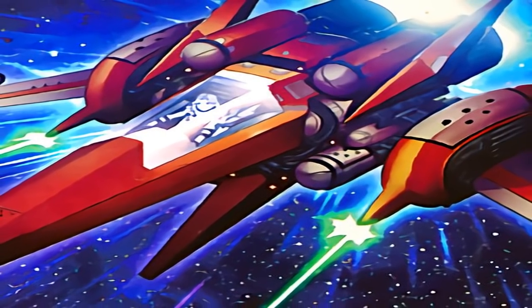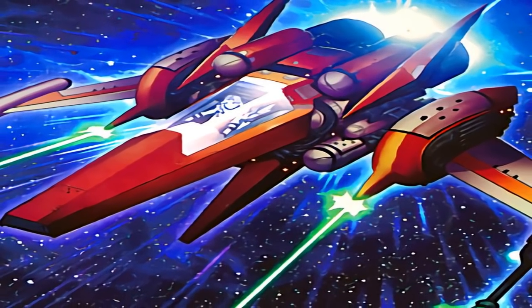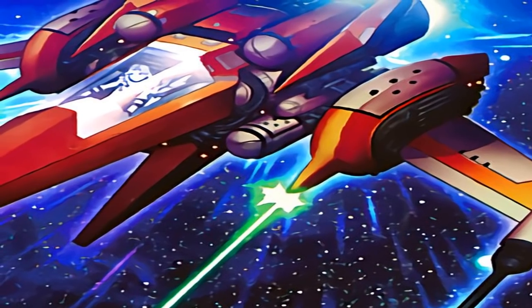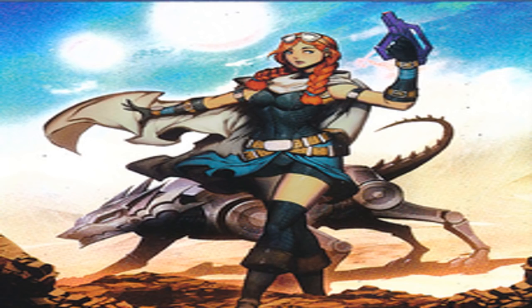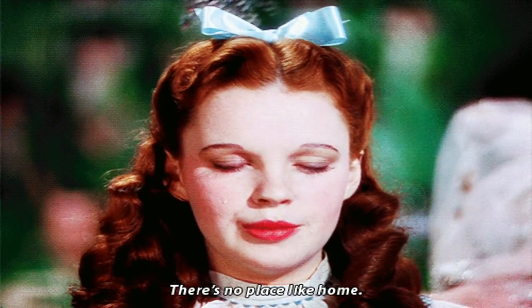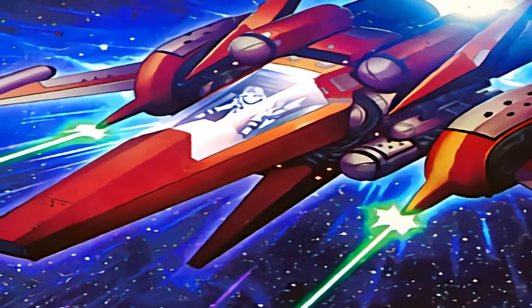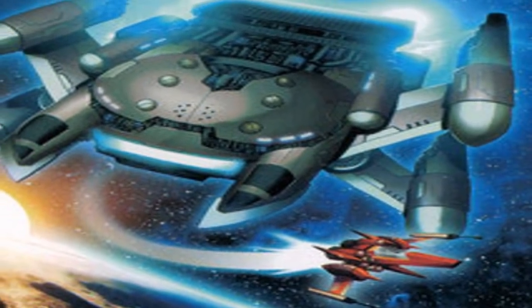Cosmo Slip Rider. If this card is normal or special summoned, you can target one spell or trap card on the field and destroy it. If this card is destroyed by battle or card effect and sent to the graveyard, you can banish it from your graveyard to Special Summon one level 4 or lower Cosmo monster from your deck. Cosmo Slip Rider is based on the Ruby Slippers from The Wizard of Oz, notable by its bright red colour scheme and the fact that Cosmo Farm Girl is in the cockpit — fitting as she also built the ship. Per the original book, the Silver Shoes had the power to transport the wearer anywhere they wished, so this card being depicted as a spaceship — another device that can transport you anywhere — is very fitting. Its Star Wars influence is the fighter spaceships such as the Arc 170 Starfighter and the X-Wing Starfighters. This monster appears in the artwork of Cosmo Forerunner.